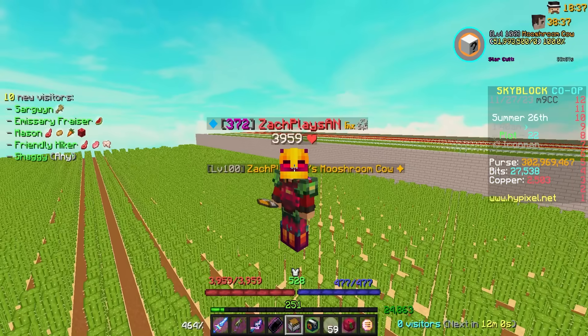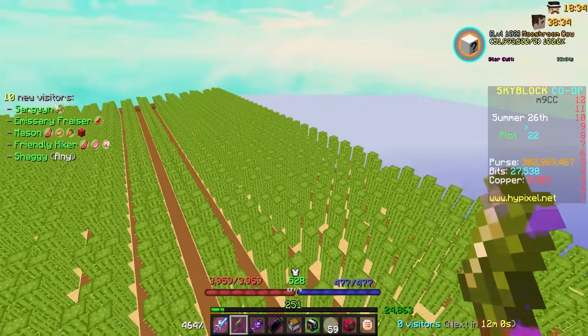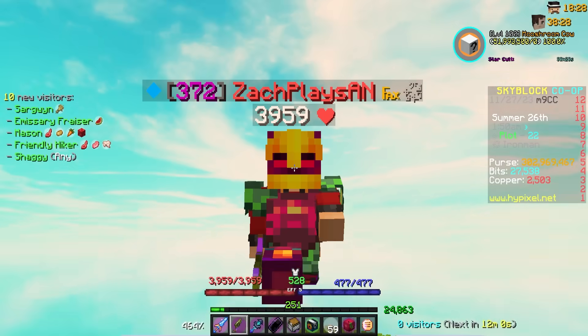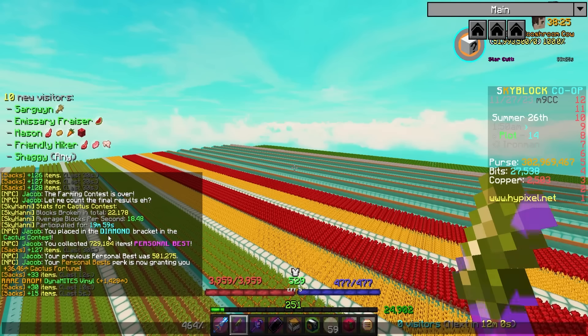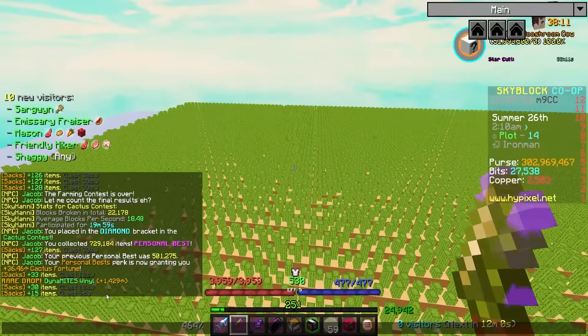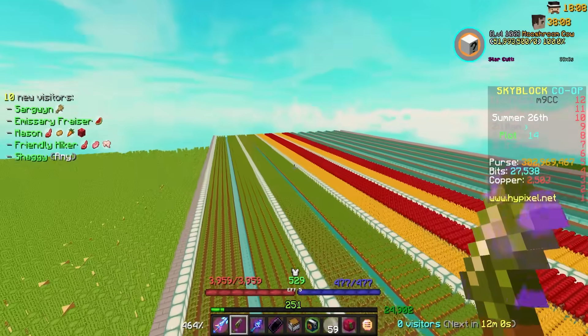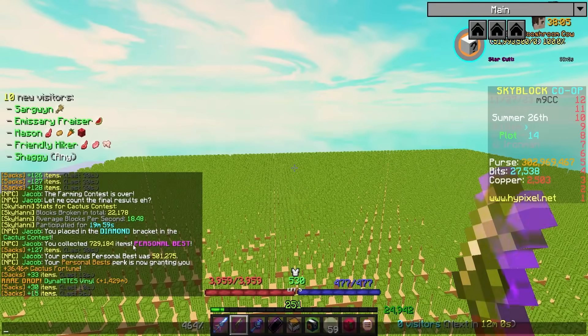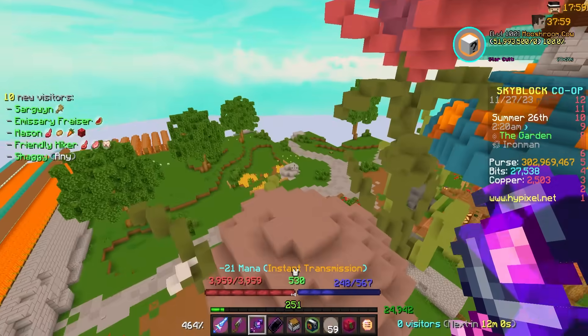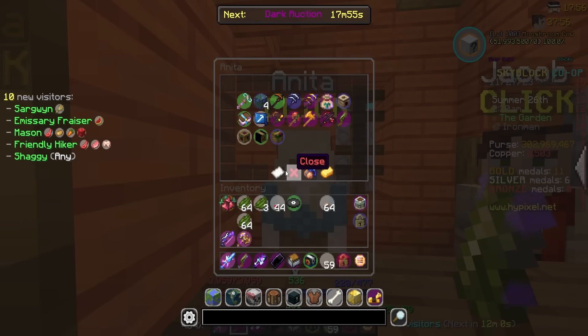That was a very successful farming contest. There was a scary point where a fourth pest spawned and I had to track it down — I didn't want to lose that five percent and drop back to platinum — but we fought our way back into diamond. We got 729,000 collected, way better than my old personal best. That old personal best was with two plots instead of three. I didn't make any changes to my hoe; only changes to my farm. I also increased my speed to 464 instead of 400 — big changes all around. We placed in diamond, which is amazing.